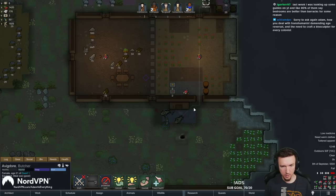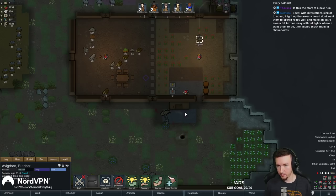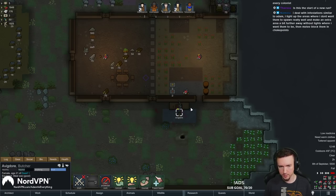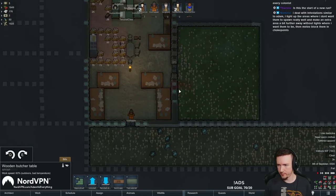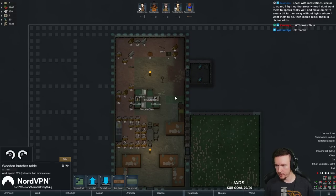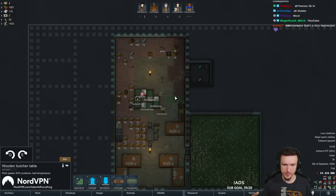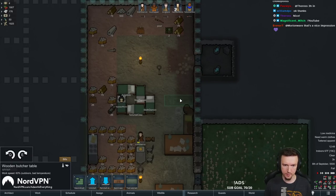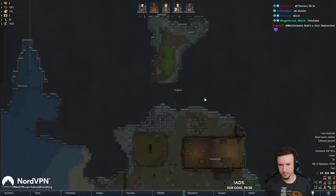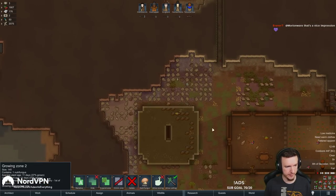Let's butcher those up and then we'll bring the butchering table up. How do you deal with Transhumanist age reversal? I have an entire Transhumanist run up on YouTube - it's actually my most popular RimWorld series. Basically what I did is I made a couple of Biosculptors and cycled people in. Also, sterile rooms actually make the Biosculptor faster - having it in a clean room with steel tile flooring for 0.2 extra cleanliness, or a sterile tile room for 0.6 cleanliness, will help quite a bit.